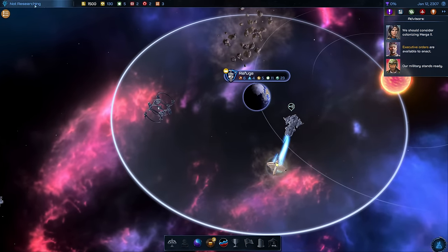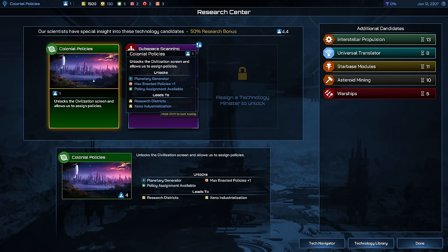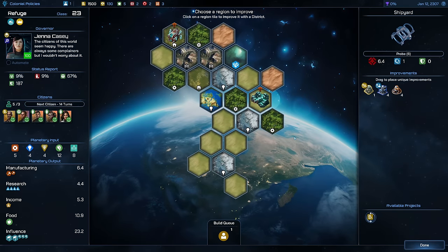Let's start with our first basic research. We only have two available right now: subspace scanning and colonial policies. The colonial policies tech actually unlocks the civilization screen — that's a very important tech. Let's go ahead and start with this; it's only taking one turn and then we can finish it. Let's also jump into my planet.